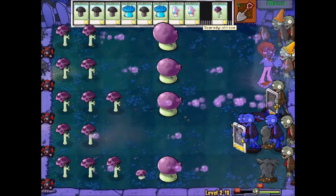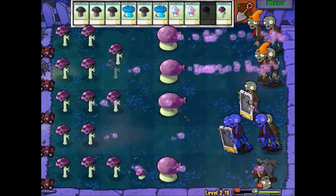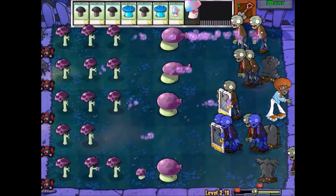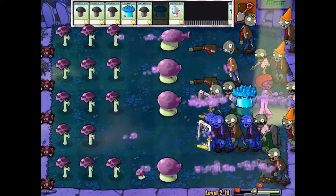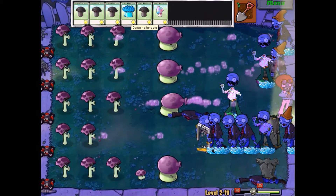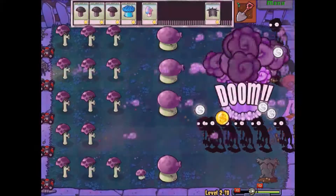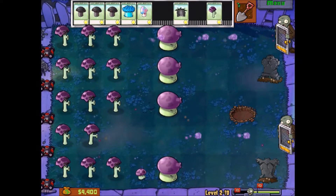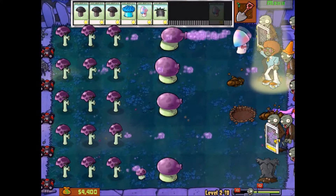The combination of the ice shrooms and the hypno shroom unfortunately wasn't enough to keep them alive long enough to summon more allies. In the meantime, hypnosis and ice shroom — and then spell doom. I love my job sometimes.